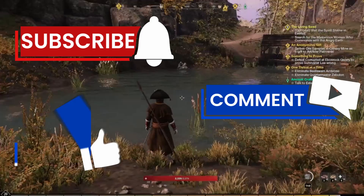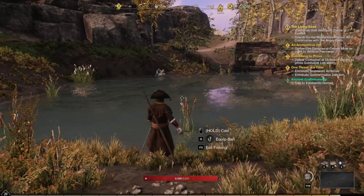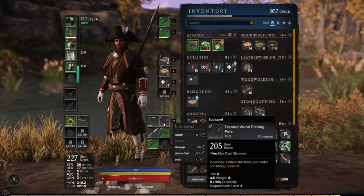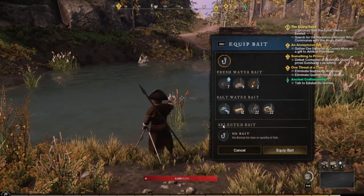The first thing you need to know is in order to take out your fishing pole, you press F3. You will of course need your fishing pole equipped. Down here I have a treated wood fishing pole. Once equipped, you're going to press R to select your bait.